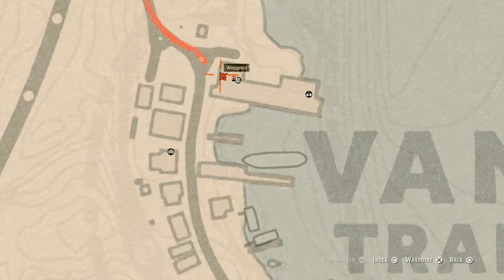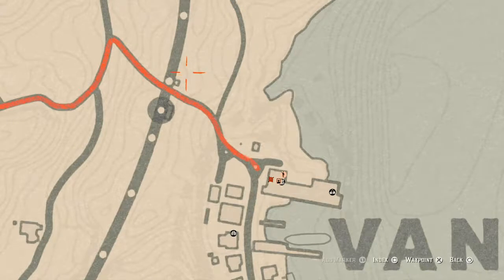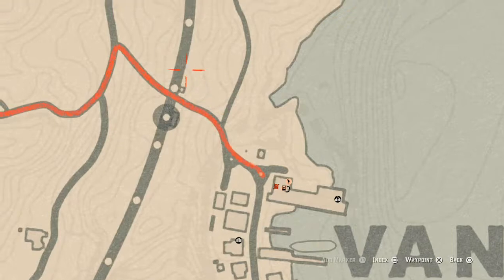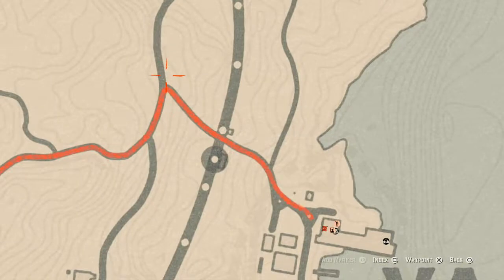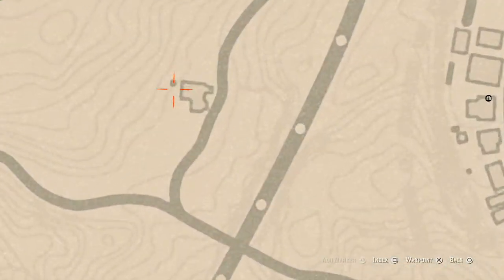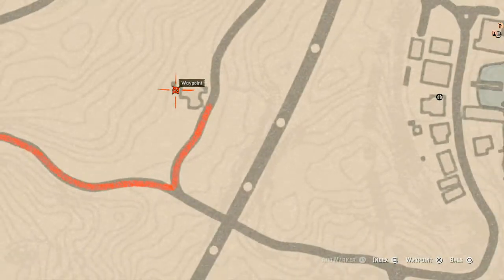Up here you will find a Bitterweed flower. Over here there's also a dig spot — a dirt pile — you don't need your metal detector but you do need your shovel. Right here you will find a family heirloom which is an ivory hairpin.